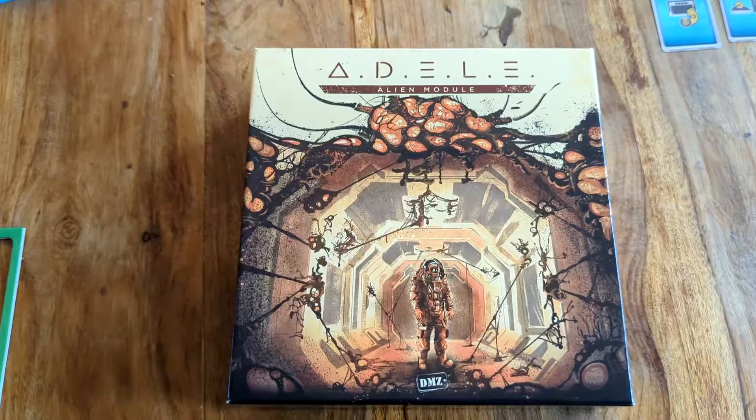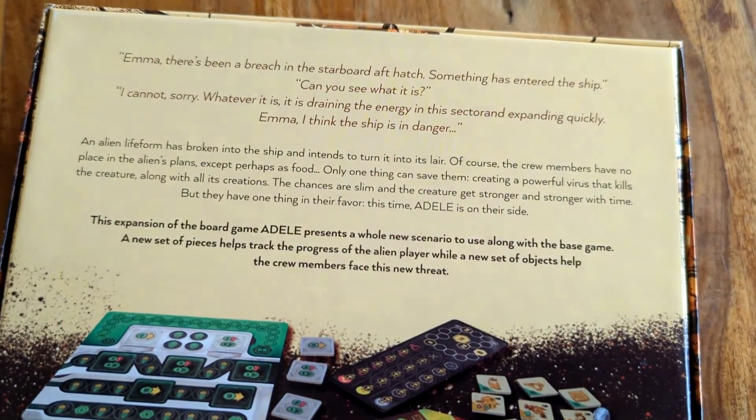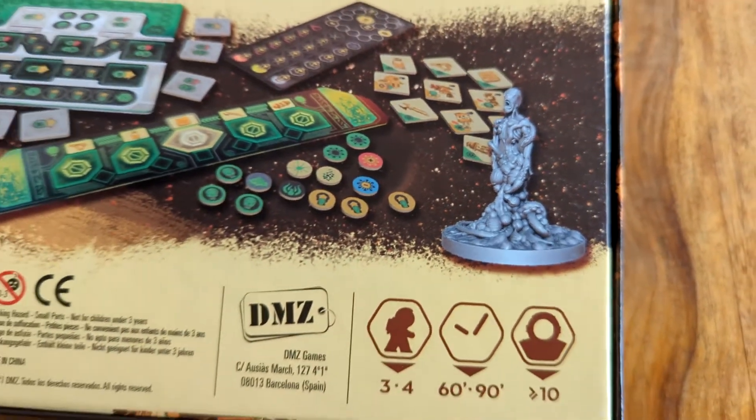I also bought the expansion pack that goes with the game — it's called the Alien Module. This module is not official Alien, but it's an extension of one of the scenarios in the scenario book. They've really gone to town on this one: in this setting, Adele is on your side, and it's Adele and the human players fighting against one other player who is playing as the alien that has invaded the ship and is trying to infest and take over. It is another excellent rule set that creates a whole new type of tension, with this wonderful theming of now being up against an alien rather than the ship — both really cool threats for the players to deal with.